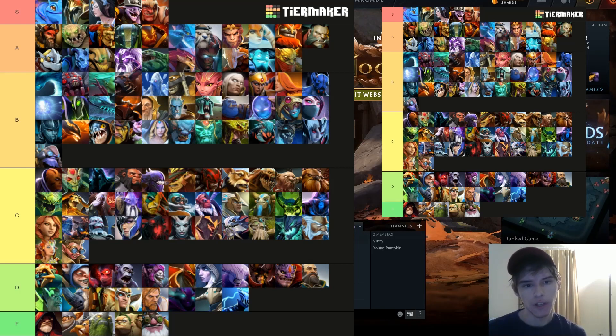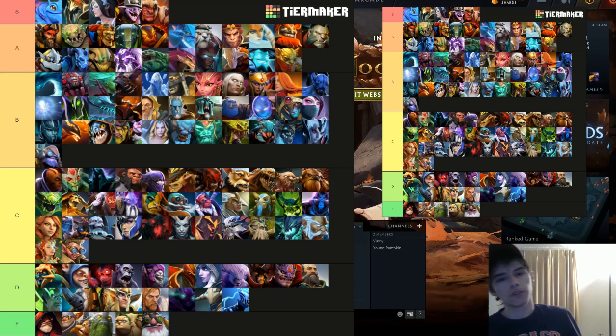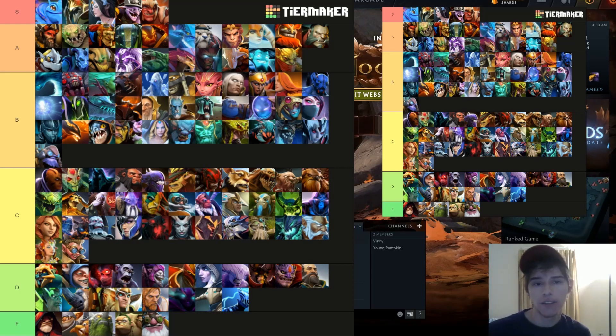B tier — good heroes. Wraith King has been knocked down here, taking a lot of nerfs; his late game is much worse. The guaranteed crit in the ultra-late game is not as good as the old 3.5x crit he used to have, but his laning feels way better — last-hitting is so easy with the on-cooldown crit. It'll probably still be amazing in low tier but I'm not super loving it for high tier. Shadow Shaman climbed from D tier in 7.27 — he has one of the best shards in the game.